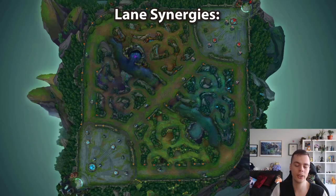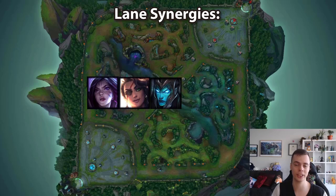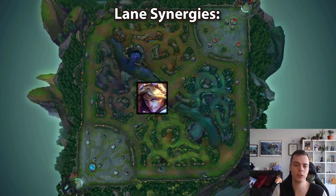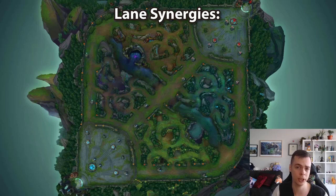Let's talk about lane synergies. Any ADC that is not dependent on all-in works — as long as you're not playing Kaisa, Samira, Calista, or Tristana, every other ADC has synergy with Janna. A couple worthy mentions: Ezreal is self-sufficient to allow her to perma-roam. Caitlyn is really strong in lane so that you can perma-shove while Janna keeps her safe. But Janna's lane strength will mostly come from her support matchup if she can pressure in that role.